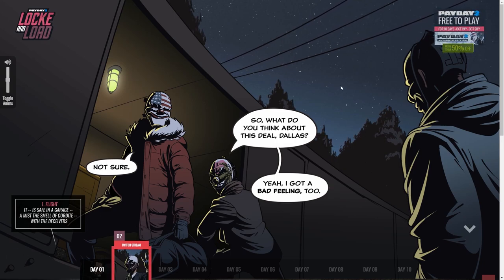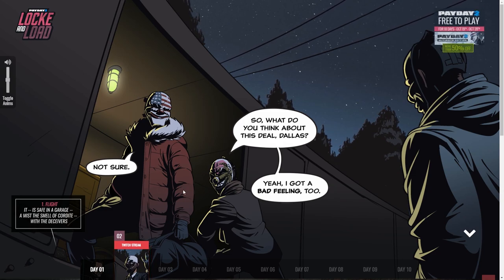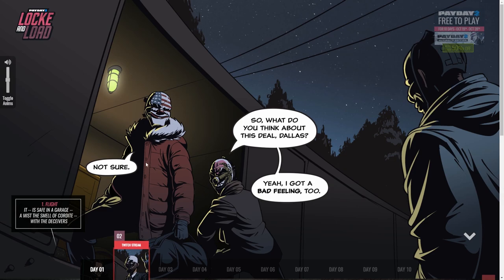The comic you can read here if you want — I'm not gonna read it this way, I messed up pretty badly last time and it's not showing all of it at the same time; you need to reload the page. Anyways, the riddle is here: 'One flight, it is safe in a garage. A mist of smell of cordite with the deceivers.' This is the clue that is supposed to lead us on how to unlock the weapon modification.